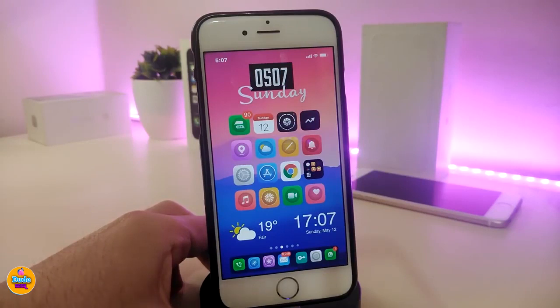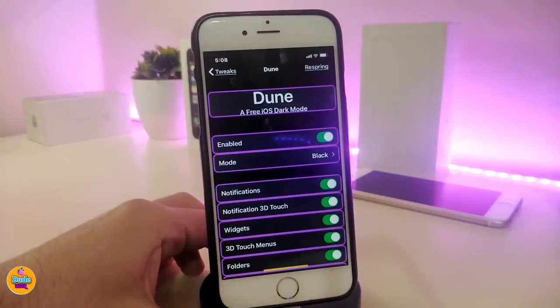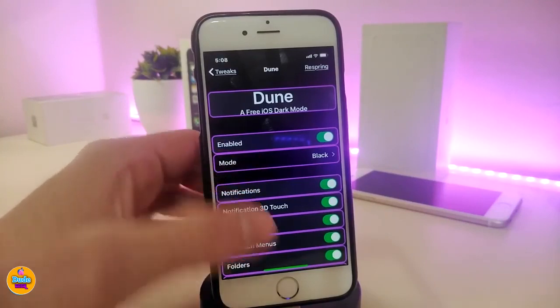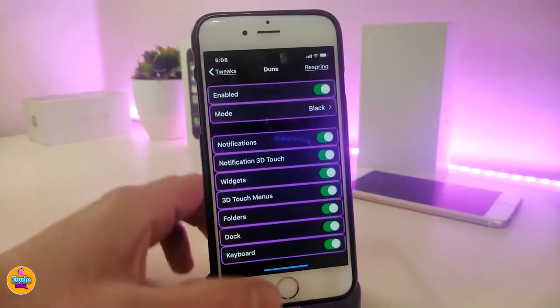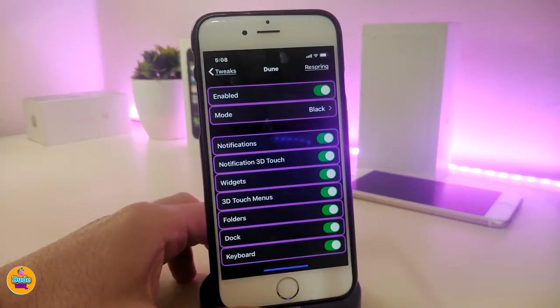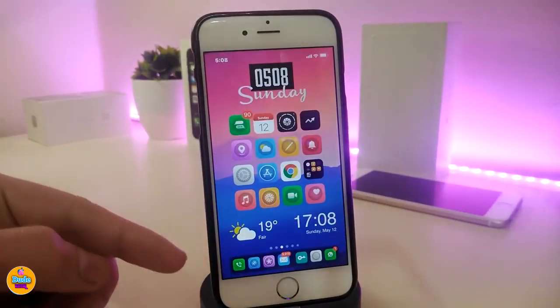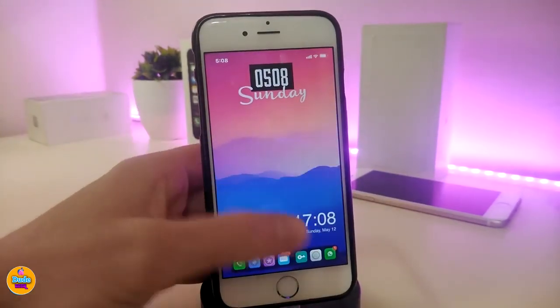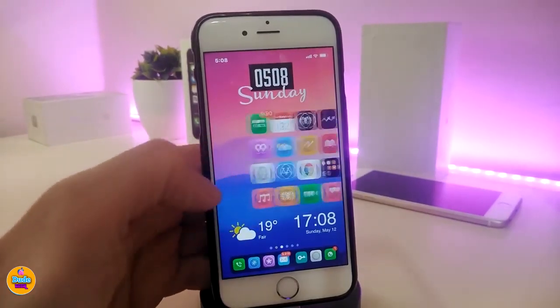Speaking of dark mode, the next tweak is Doom — a system-wide dark mode tweak I already have installed. Enable the tweak, then choose your mode: dark, darker, or black. In my opinion, black looks much better. You can toggle options for notifications, 3D touch, widgets, menus, folders, the dock, and the keyboard. My dock, folders, spotlight, and keyboard all look really beautiful and shiny.